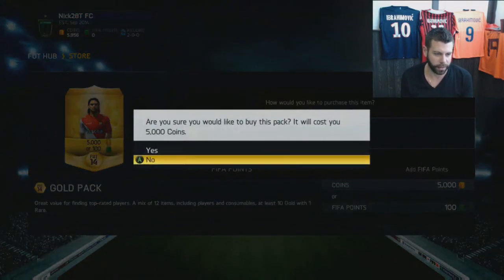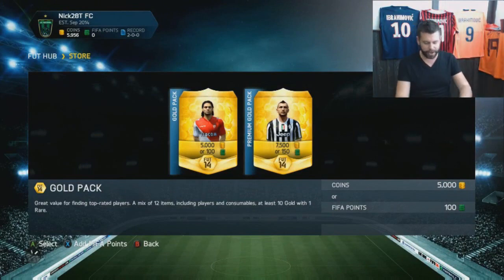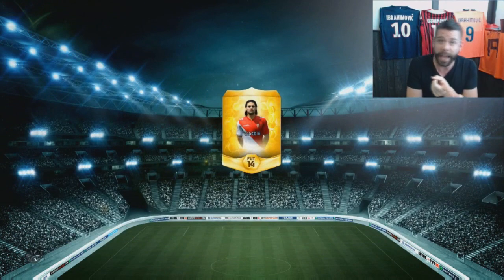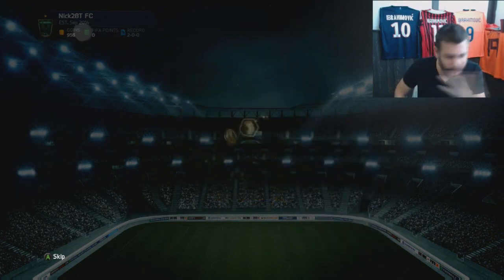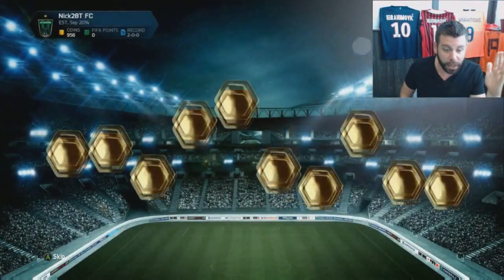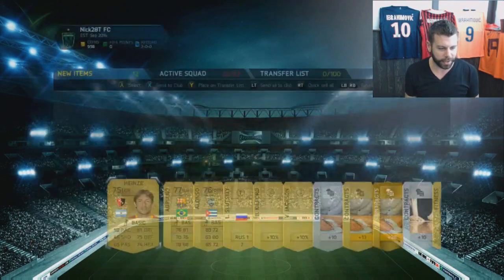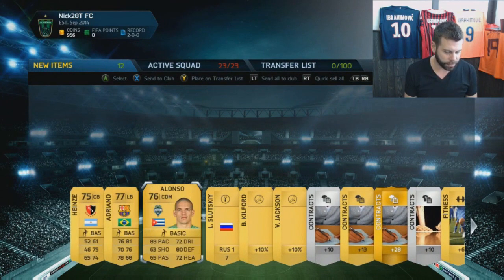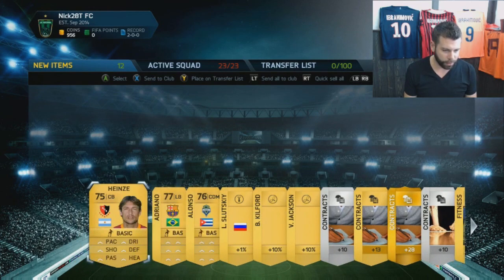Let's let it run and see what we get. We could really use someone from the Liga Portuguesa or a Spanish player — those are the two things we really want from this pack. Adriano — literally no one we can use. This is Gabriel Heinz, he used to play at Man United. Adriano again... I might keep a few of these guys. Alonso. I can't really use anyone though — heartbreak.